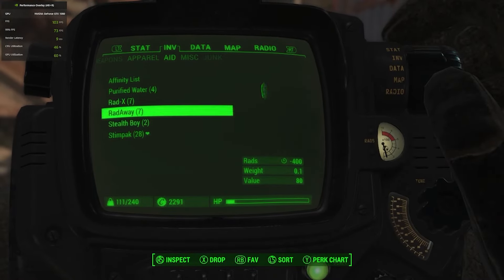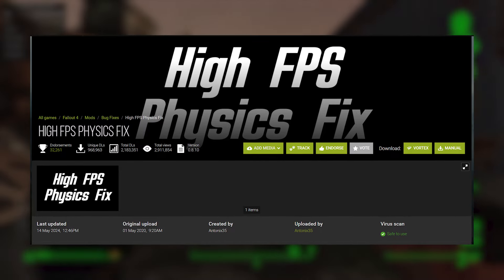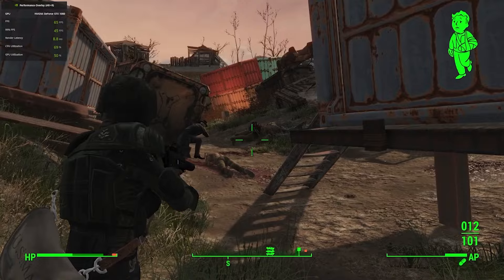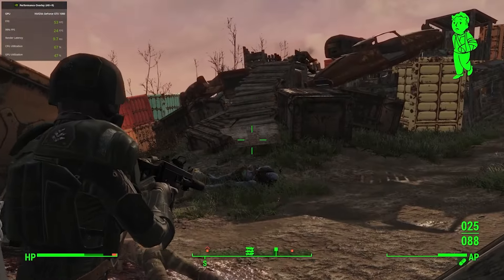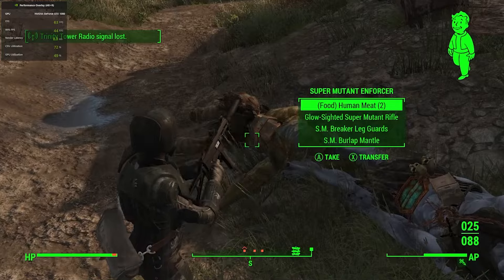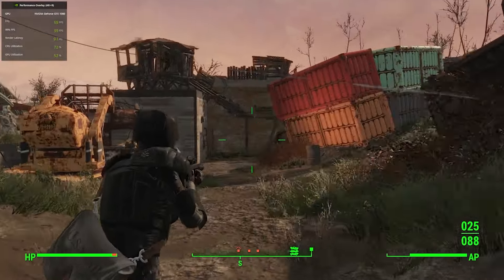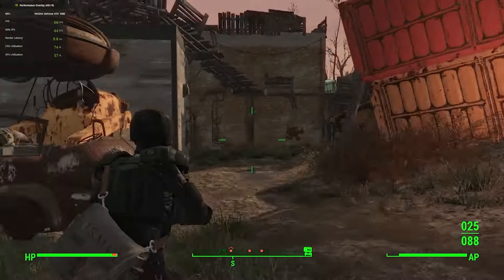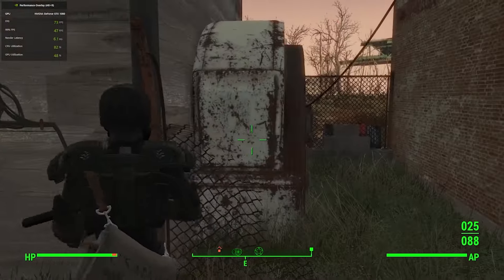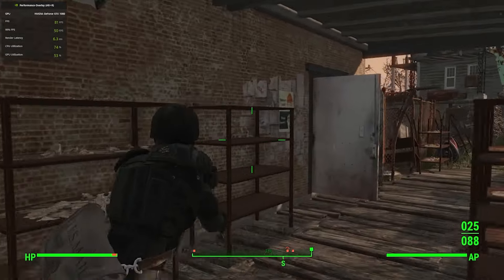The first mod to really boost performance is High FPS Physics Fix. By design, the physics in Fallout 4 are directly tied to the framerate — the higher the framerate, the faster everything gets. To prevent game-breaking bugs, the game is capped at 60 frames per second. With this mod, however, it separates the physics from the framerate, essentially allowing you to play at higher framerates without affecting the physics at all. As soon as you install it, assuming your hardware is strong enough, you should automatically notice the framerate is going to be higher in certain areas of the game, which really makes the gameplay much, much smoother.